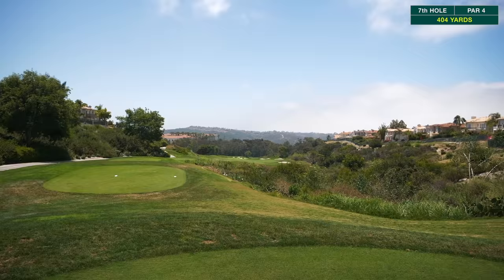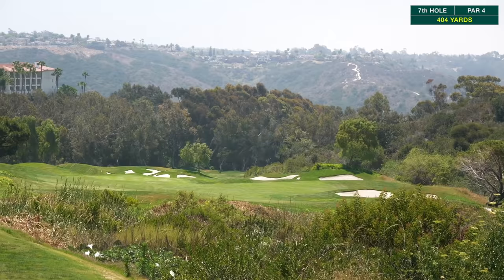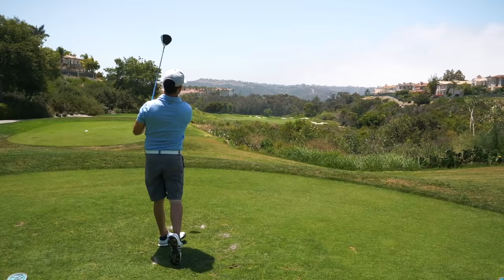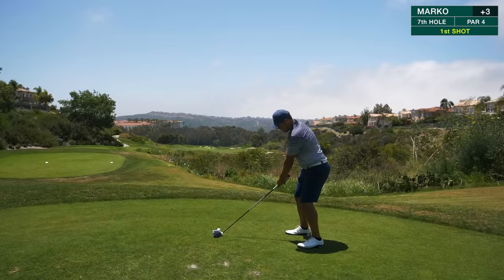Welcome back to part two, we're on number seven, par four, 393 yards playing straight downhill. As you can see there's some trouble up there on the right hand side — a couple bunkers to deal with — and left it kind of opens up. So just something down the left center and it should kick to the right. Pretty easy hole overall, just got to find the fairway.